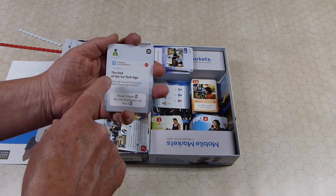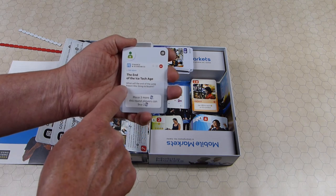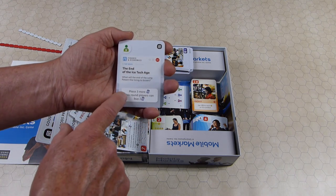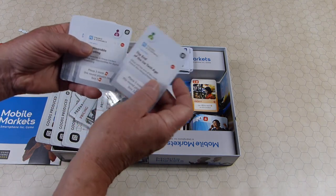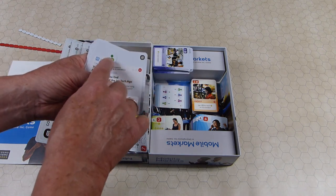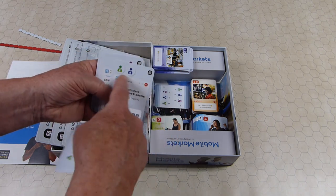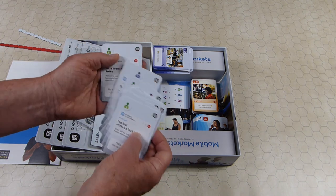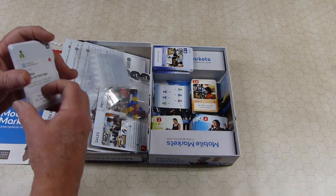The event cards have a news theme. For example, 'The end of the ice tech age — the end of the long patent war brings to buyers: you get three more tech cards this round and players can buy two of them.' Events do different things: some just add one value customer and one to everybody's production, while others add more than one customer. They all add one to your production and change up the game just a little bit.